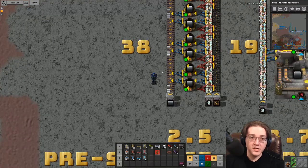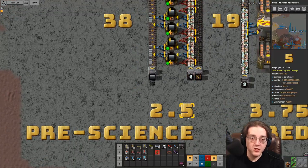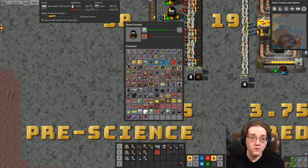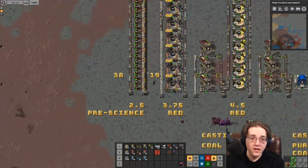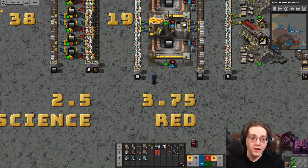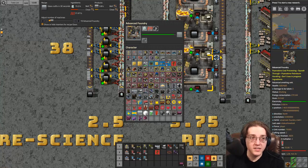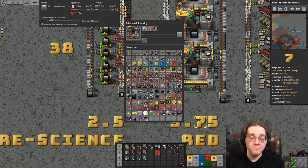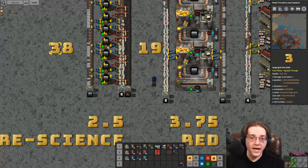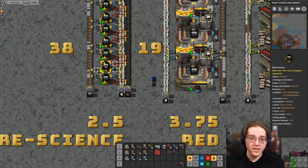You're going to need 38 stone furnaces to process a yellow belt of ore in, and it will give you 2.5 glass out for the 15 ore in. Once you get access to advanced foundries, it is very important to do this upgrade to hot air processing, because it will give you about a 50% boost to efficiency and use half the number of buildings since advanced foundries are twice as fast as stone furnaces.